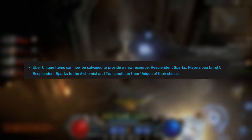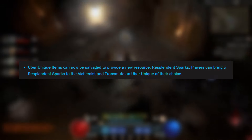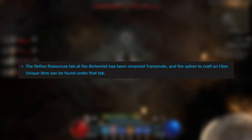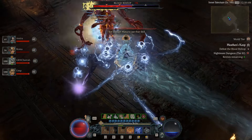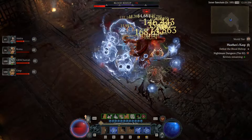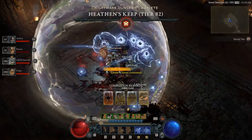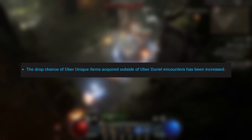Uber unique items can now be salvaged to provide a new resource called resplendent sparks. Players can bring five of those sparks to the alchemist and transmute them into an uber unique of their choice. The refine resource tab at the alchemist has been renamed to transmute, and the option to craft an uber unique item can now be found under that tab. Now I want to re-preface this: this update does not come out until February 13th, so do not go and salvage any of your uber uniques currently. If you have any saved or any duplicates, hold onto them until this update comes out — it's probably going to be a little hard for people to get five uber uniques. In fact, I don't even think I've seen five in my 200 runs. However, they did increase the drop chance outside of uber Duriel encounters, so hopefully we will see more in the open world.